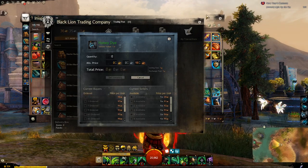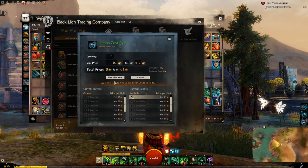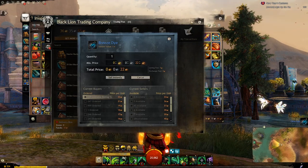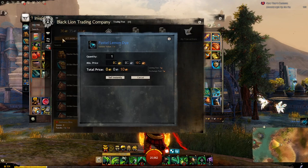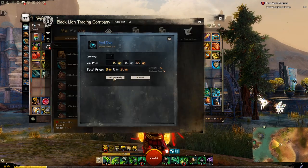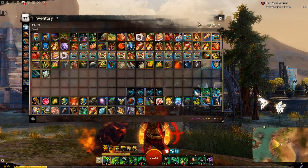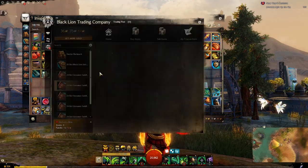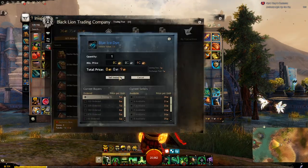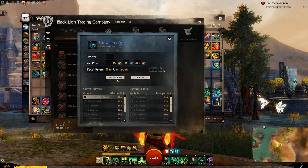Honey Dye, worth 98 copper. That doesn't really matter. Lemon Zest — a whole two extra silver. Very kind of a dark yellow there. Breeze, 22 copper. Pastel Lemon looks a bit better than Lemon Zest, a bit brighter. Red, 20 copper. Lemon Ice, 19 copper. Banana, nine copper. Blue Ice, nine copper. Citrus, 13 copper. And Strawberry, 26 copper.